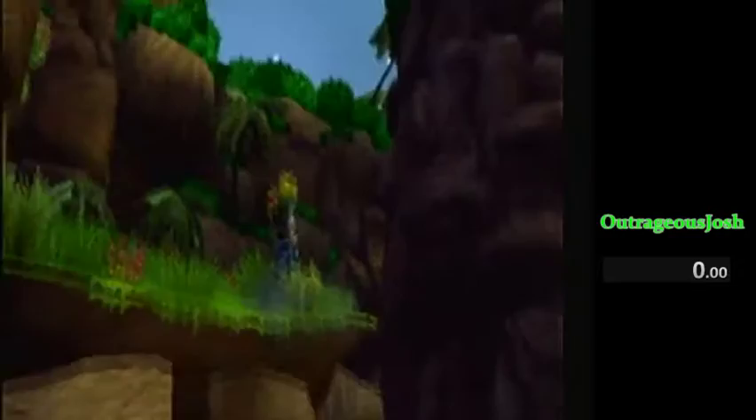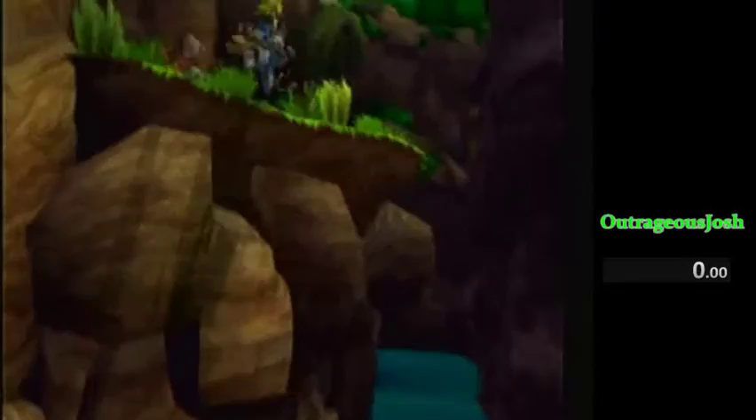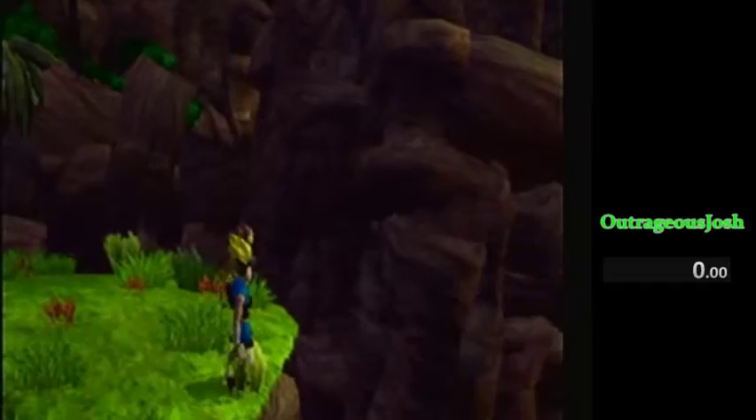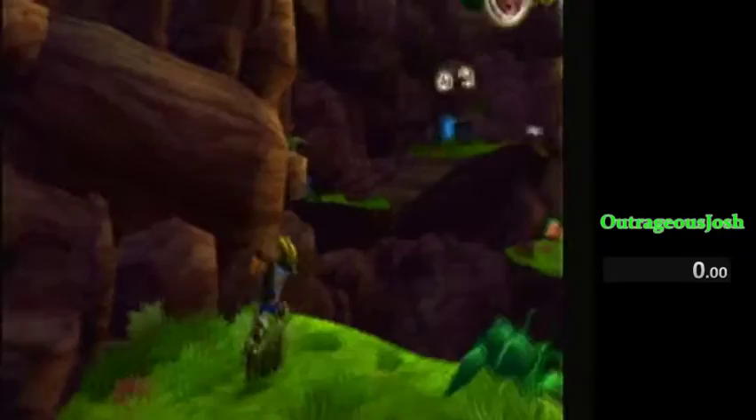Ground pound spin. You kind of want to go to the right a little bit here — it avoids that ledge grab. If you go to the left, you'll almost get the ledge grab every time. Come over to the right more. Sometimes you might get it, but most of the time you won't. And then right from here, you want to uppercut to these orbs. Uppercut spin to the orbs. You can punch through these orbs, but you don't want to punch too far or else you just go off the ledge.